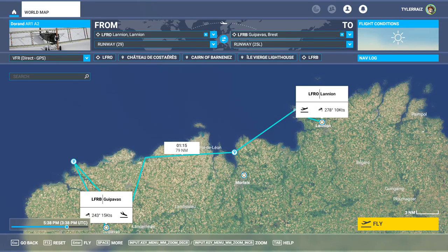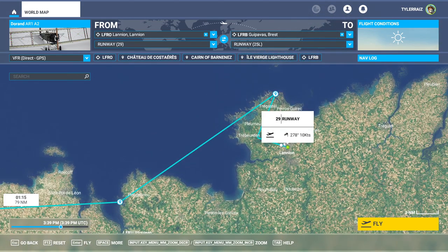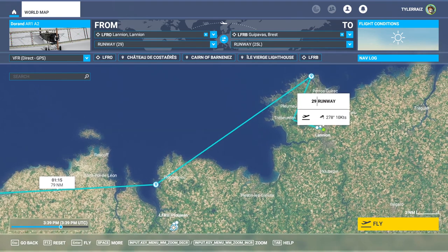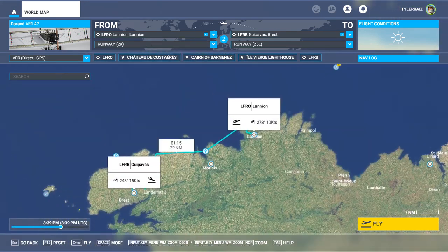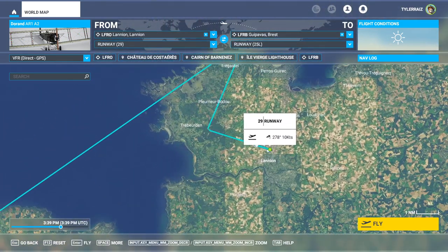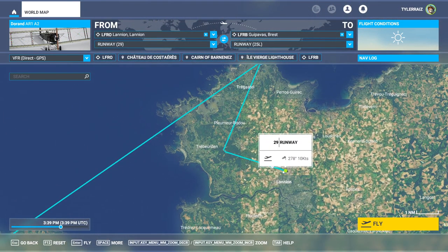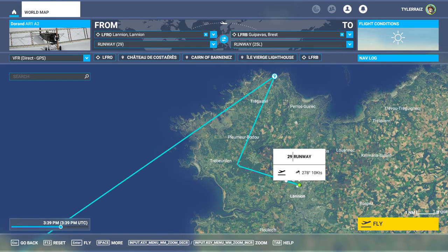Hello everyone and welcome back to Microsoft Flight Simulator 2020, where I'm going to take a look at the Dorand AR-1 by Real Physics. I'm going to tour some locations I haven't seen before in France — I normally just test planes over in Paris, so I haven't been in this neck of the woods. There's Lanyan, or however you say that in proper French.